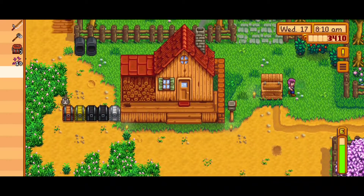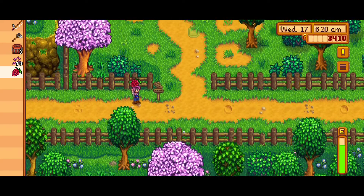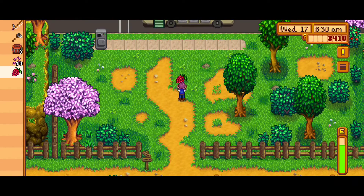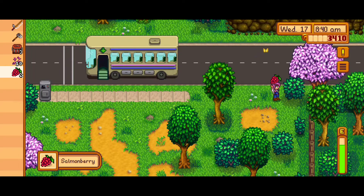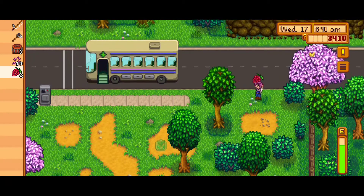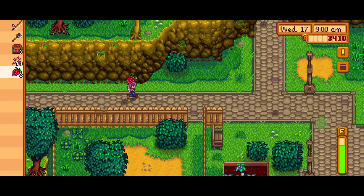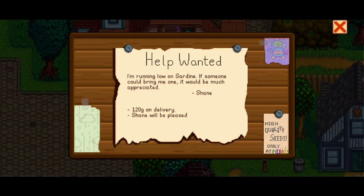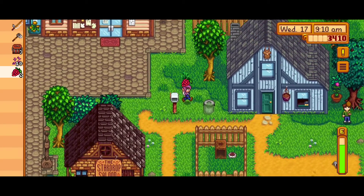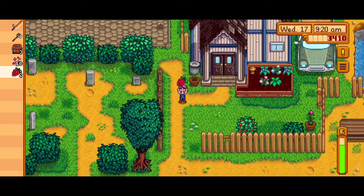Now that I've watered everything and planted what I could, I'm going to do some foraging. It's still salmonberry season, and as I said in the last one, these are a great resource for food and energy when you're in the mines. But if you need the funds, go ahead and sell them. In early game, if you need energy and you're not focused on gold, definitely save them and take them into the mines so you can get farther down without worrying about your energy or health levels.